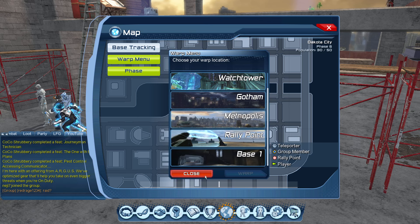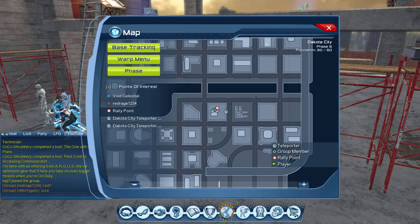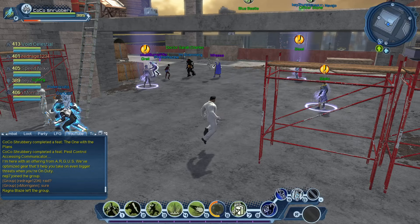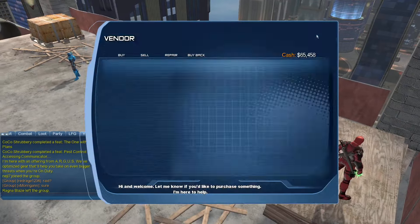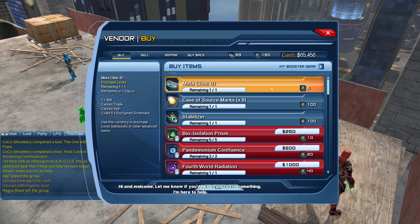It may be Condoc, it may be another area, or the new area that just unlocked — whatever time you might be watching this video. When you hit that level, you're able to go there and speed level up to level 30. When you hit level 30, you will have had enough time to get whatever the credits are for that area — in this case it's going to be Betaclinic IDs.